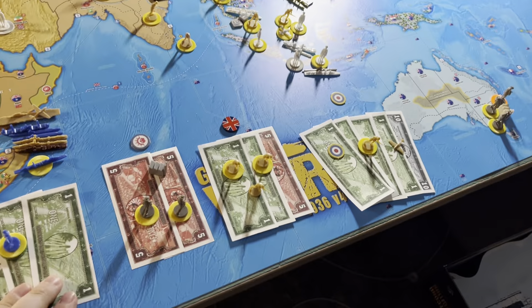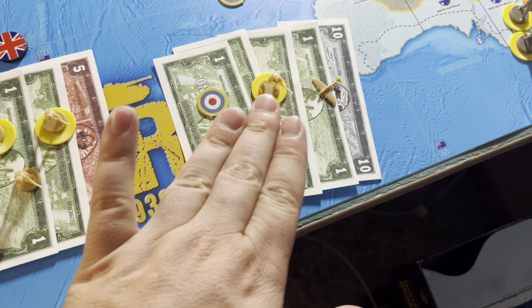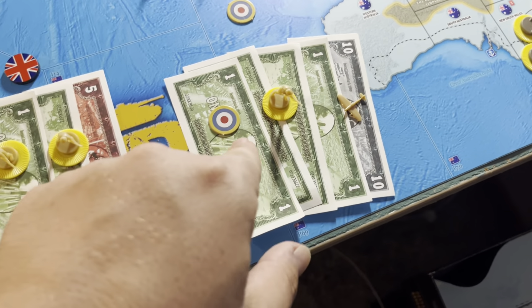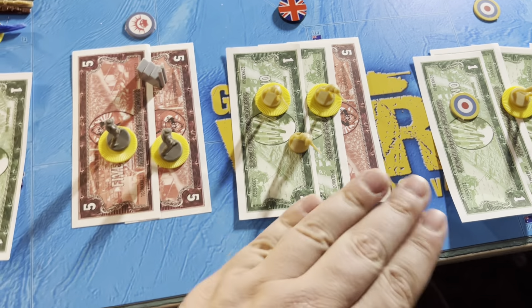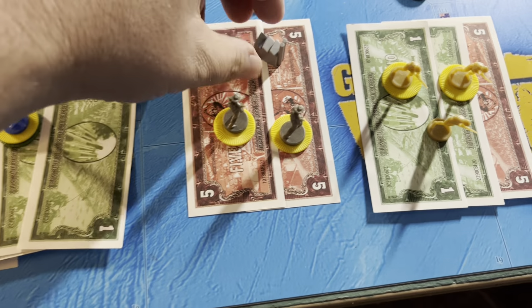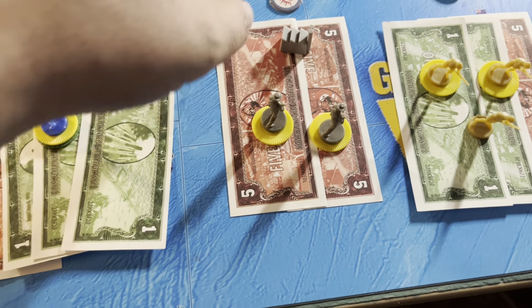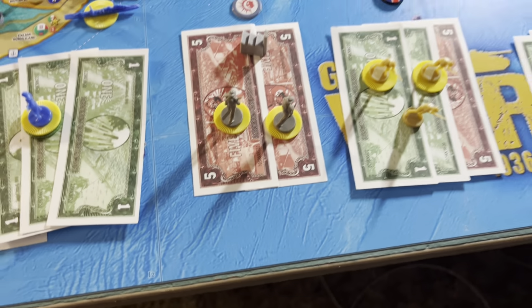Purchases: Great Britain has 14 IPP - buying a militia upgrade and a militia for four, and a fighter for ten, that's 14. FEC is purchasing for seven: two militia and an infantry. Anzac with their 10 IPP is upgrading their medium factory to a major for six, and buying two militia for four. That's 10.